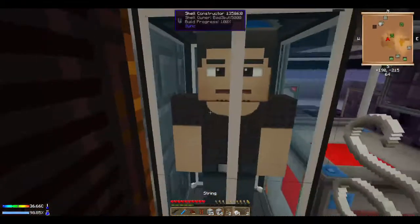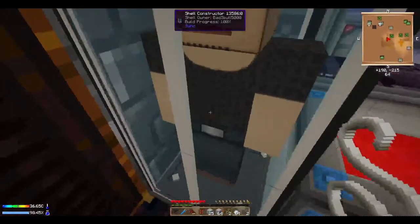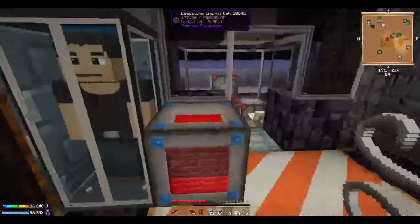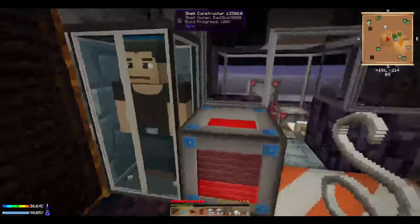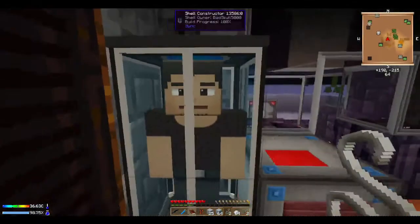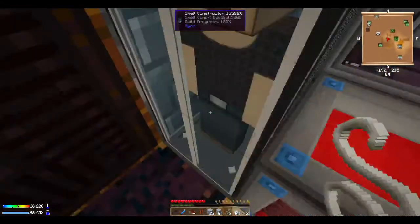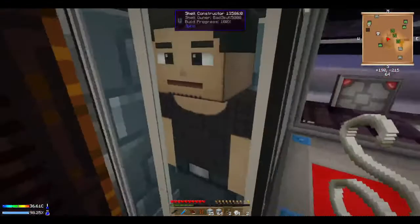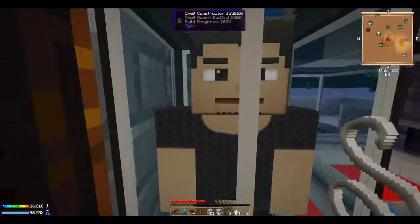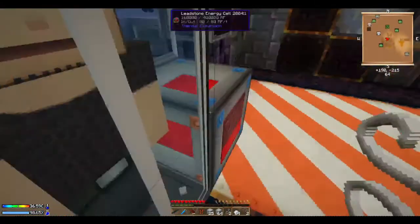This is what the shell constructor is. What the shell constructor does is it builds around you once you right click it — and I am a Steve for some reason. The camel pack is showing actually, that's kinda cool. What this did is it built me inside of it, and once I die I will get teleported inside of here. Even though it's a hardcore mode, I have one extra life because of this shell constructor.